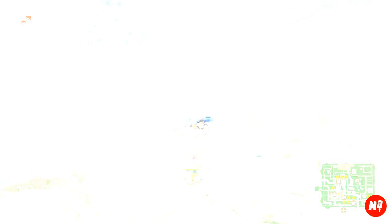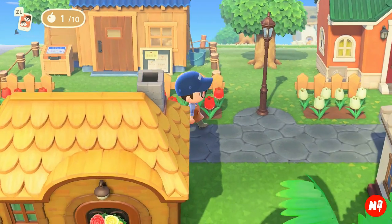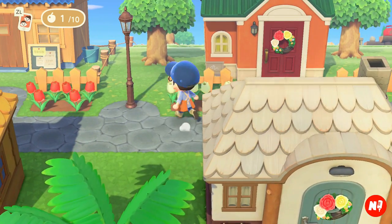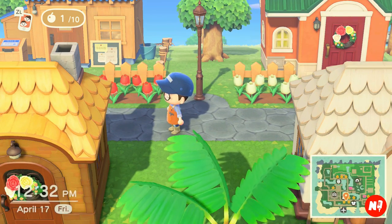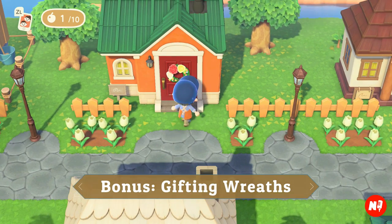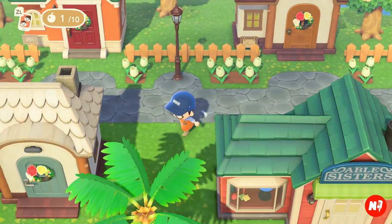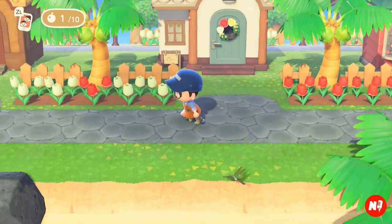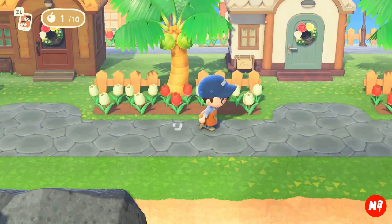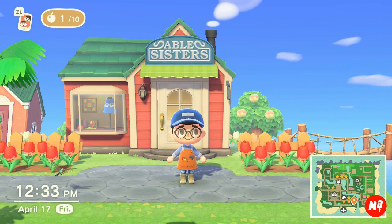Because you guys have been so good, I have one last bonus tip. When you talk to your villagers every day, you can give them gifts. One really awesome thing is you can give them door wreaths — there's a ton of wreaths in this game, this happens to be the rose wreath — and if you give your villagers wreaths, they'll actually put them on their doors, which I think is so awesome. It's that little extra detail that can make your island look amazing. Those are five tips plus a bonus tip — thank you guys so much, I'll see you in the next video!